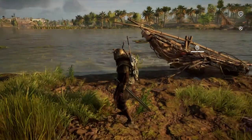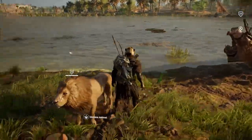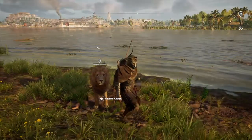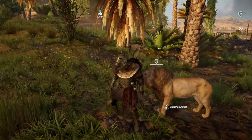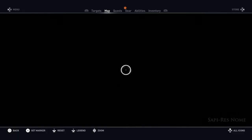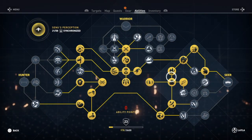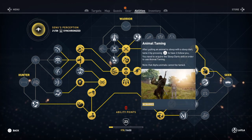There we go. That did it. That's so cool. He follows you around and fights for you. Let me bring up the ability tree — it's over on the seer side. Right here: Animal Taming.